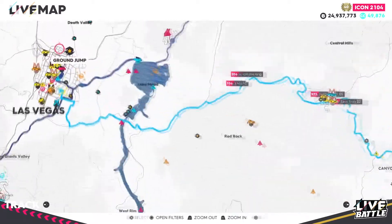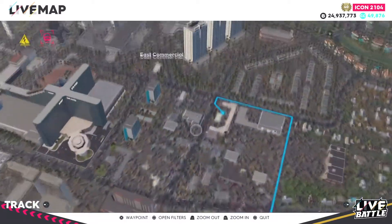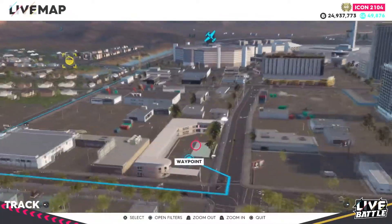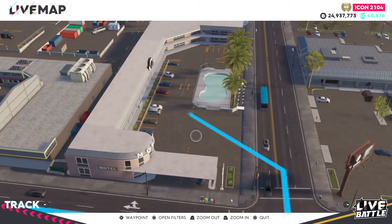Now in Santa Fe, you need to drive to Las Vegas to this location nearby the airport. Search the east commercial area and find this motel. And there it is — the other clue.